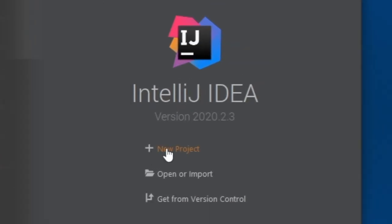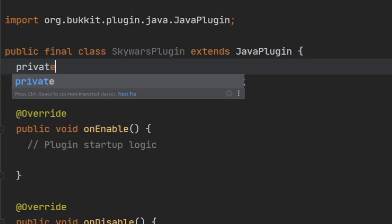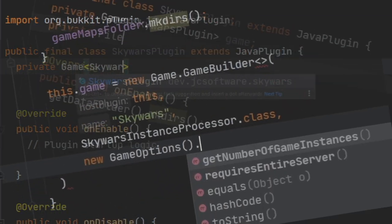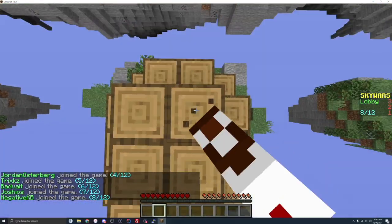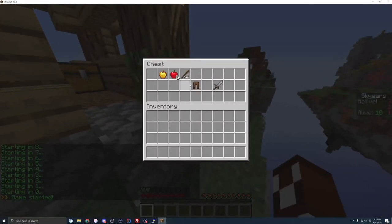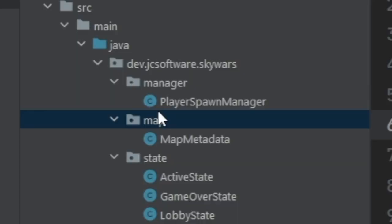I started by creating a new project, importing my minigame API, and doing some basic project setup. If you don't know what Skywars is: basically 12 people spawn at random islands, loot chests, and then try to kill each other to be the last person remaining.